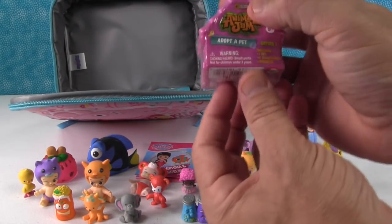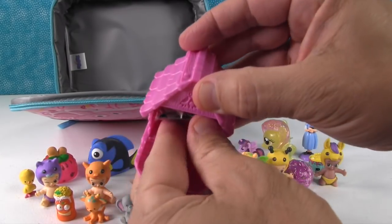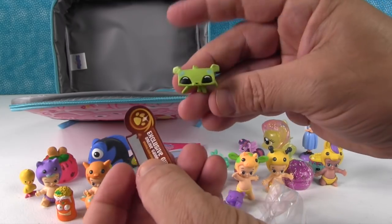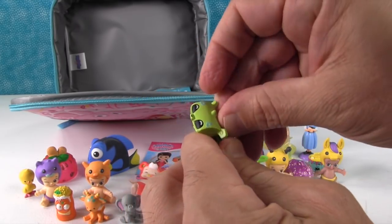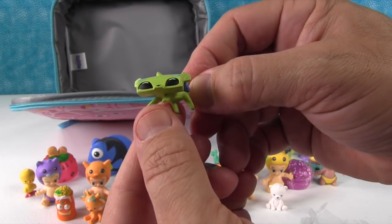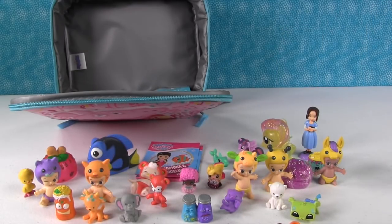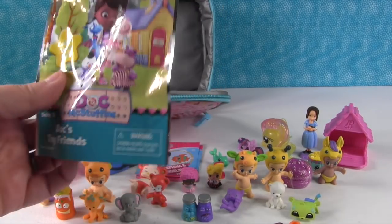I'm going to open up Animal Jam — this is an Adopt-a-Pet mystery cabin, a little log cabin. Let's see who we get, hoping for a rare pet. We got a cheetah — we've gotten this one before. A cheetah with a bow. You don't see these many times in the wild. Every Animal Jam pet comes with a little food bowl and an online code, and you can go to AnimalJam.com and redeem that code. You have to wait until after this video to redeem your code.